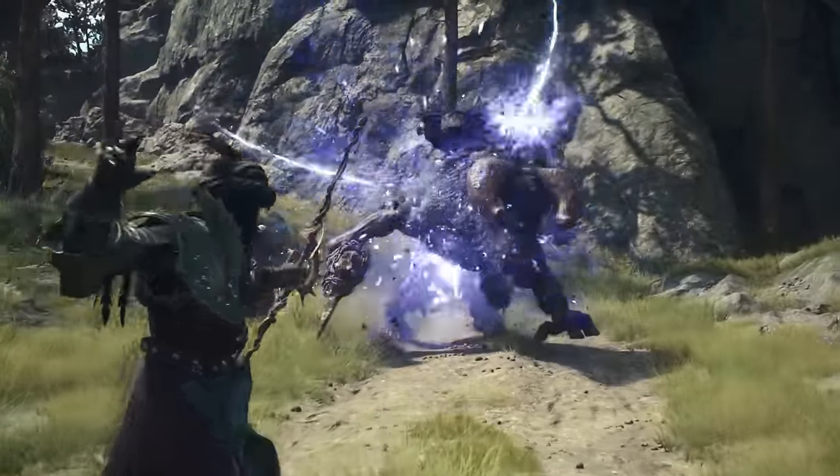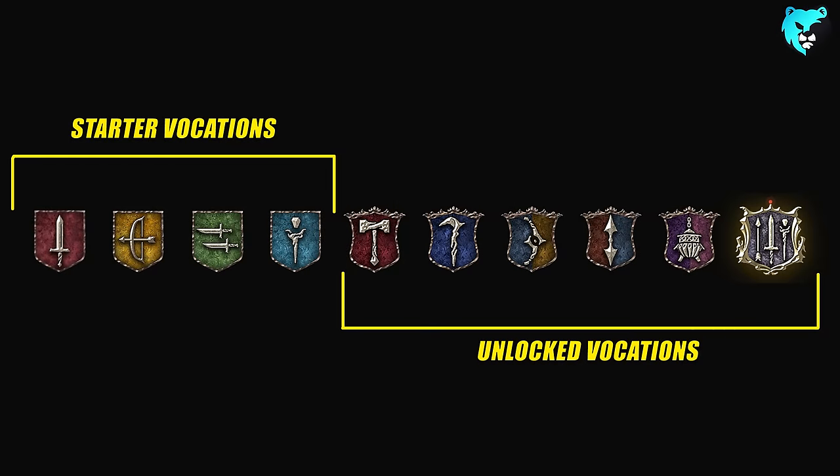It'll also function a little differently than the first game for anyone who played. The first four starting vocations — the fighter, the archer, the thief, and the mage — are what you and your main pawn will select at character creation. Then as you go through the story, you will be able to unlock new vocations that your character can set, or that you can recruit in support pawns through the Rift system later on.